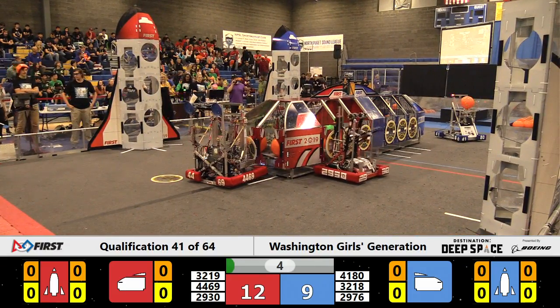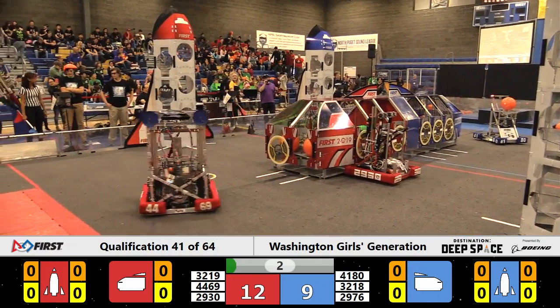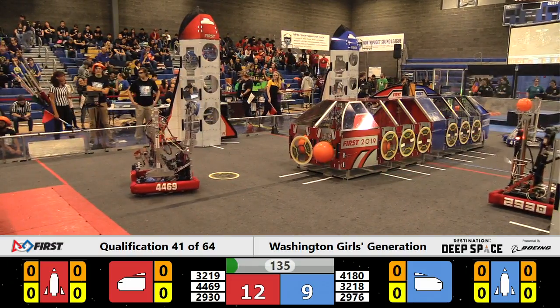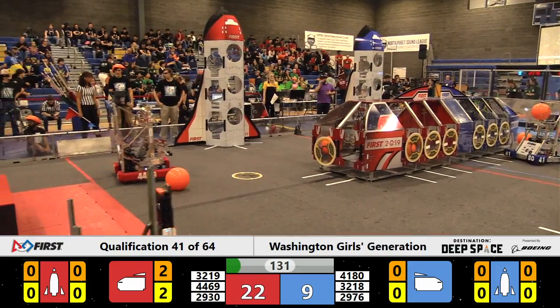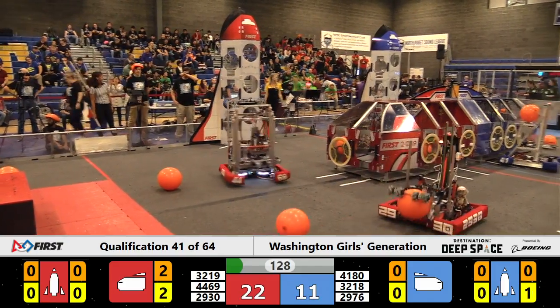44-69 Raid trying to place a hatch panel on the nose of the Red Alliance cargo ship. They've done so. Another one placed by their Alliance partners the Sonic Squirrels and it looks like the Red Alliance will have the early advantage.